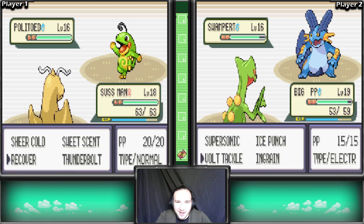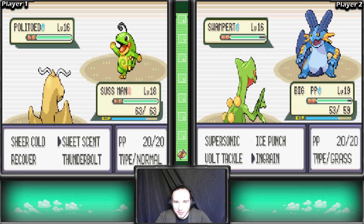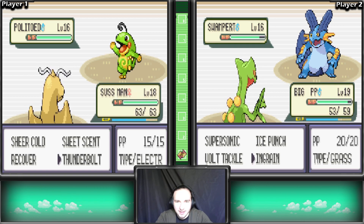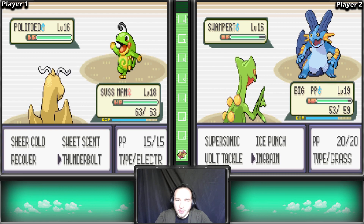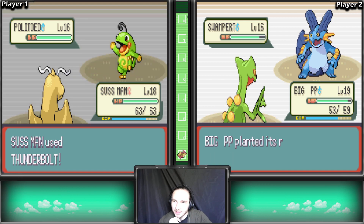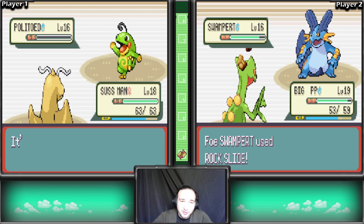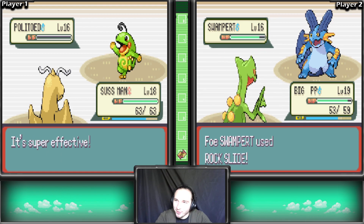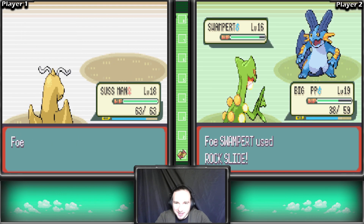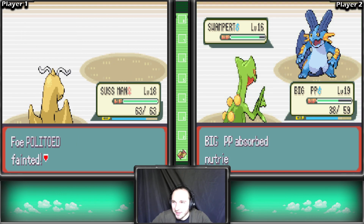It's kinda awkward - our Sceptile actually doesn't have any grass moves, just Volt Tackle and Ice Punch. We'll go with Thunderbolt and Ingrain, we'll play it safe. Ingrain should be nice. I'm DDoSing myself. Dragonair is like destroying - player one's Dragonair is destroying the gym leader. For player two, we have not defeated the first Pokemon yet.